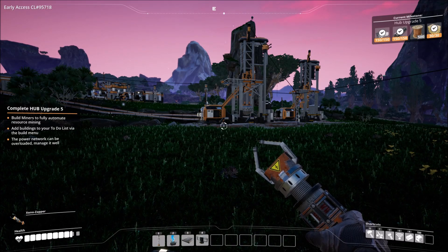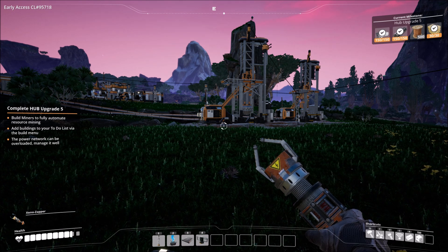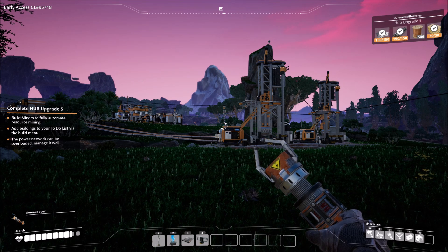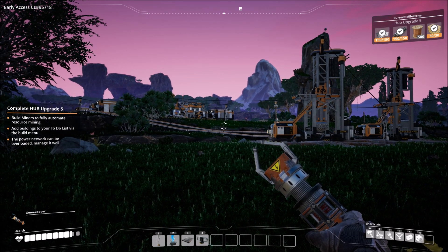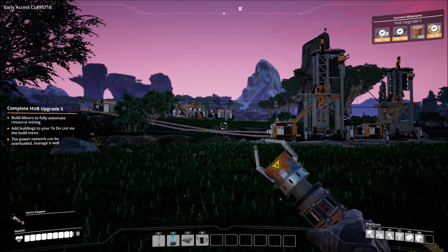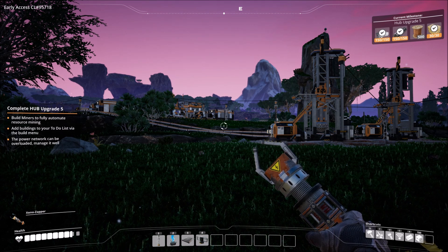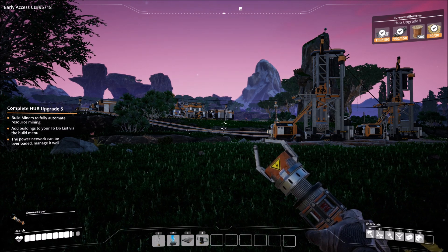Welcome back everyone to our gameplay series of Satisfactory. Where we left off in our last video, as you can see we've got the blinking red lights — we have overloaded the power grid. That was completely expected, I just wasn't sure exactly when. What we really need to do to fix this is to upgrade our hub for the final time.